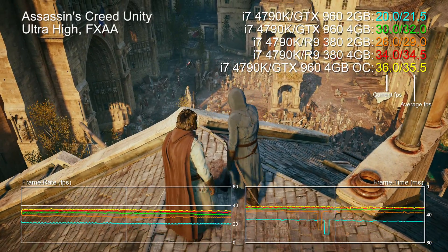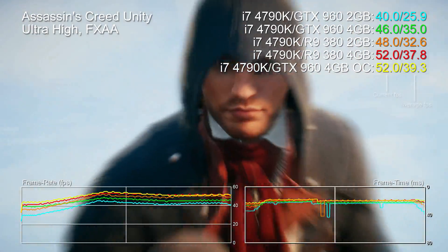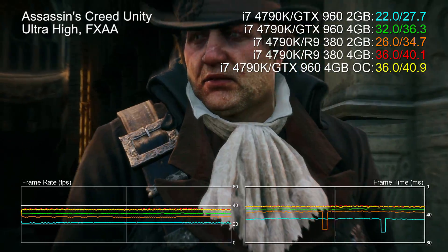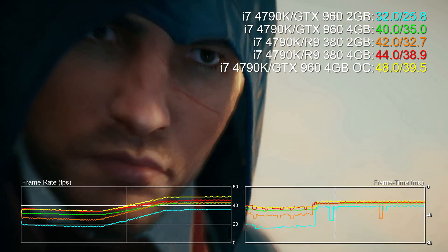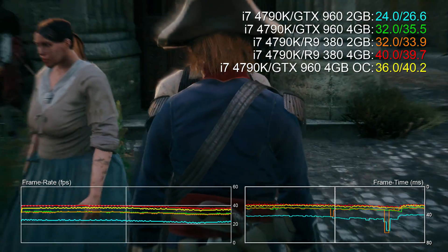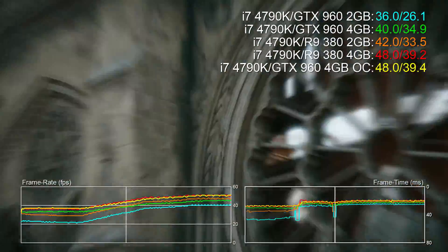Hello everyone, Richard from Digital Foundry here with a look at performance on the GTX 960 and R9 380, presented in both 2GB and 4GB iterations. Previously we have had access to both versions of the AMD card, but it's only recently — in upgrading a video editor's PC — that we had occasion to get hands-on with a 4GB version of the 960. Normally we'd recommend the R9 380 for its faster performance, but the need for Adobe Premiere hardware acceleration and Shadowplay features made the 960 the one to get. It also allowed us to revisit the great 2GB versus 4GB VRAM debate.